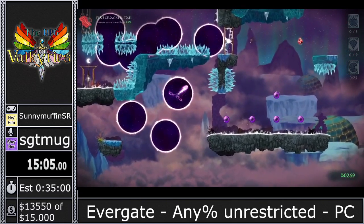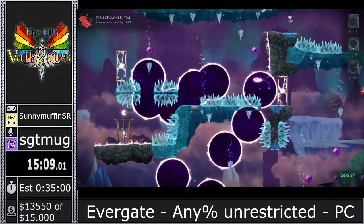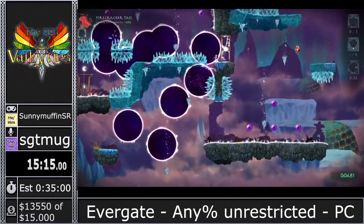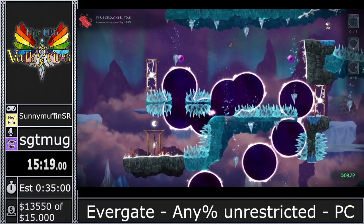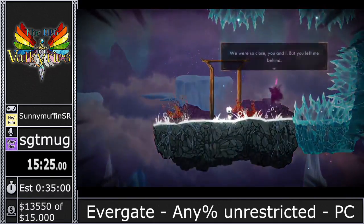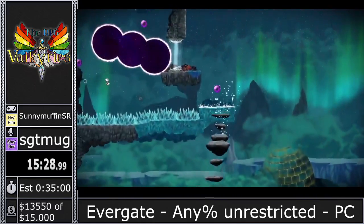Unfortunately on keyboard, void zones are way harder because you only have four or eight directions. We're unlocking a bunch of different artifacts as we go through — most of them are pretty useless; we just like the speed the Firecracker Tail provides. Got to switch back to keyboard here because I have to line up that shot. If you miss it, you lose like five seconds and you're sad. You never want to be sad.